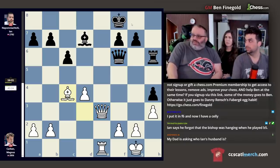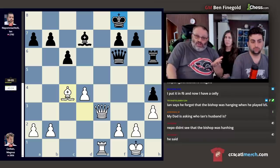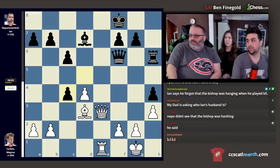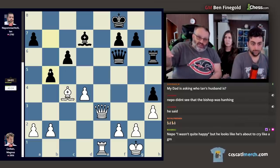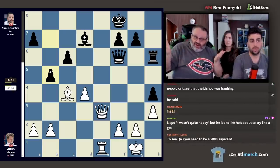The engine thinks after king g8, this should be a draw with correct play. Instead, Jan made a terrible, terrible blunder. They're saying Jan said he didn't see his bishop was hanging at the end after king g8. So this is a blunder that loses the game: b5. If white doesn't have this forced win, b5 is great — it's probably the best move, but it loses.